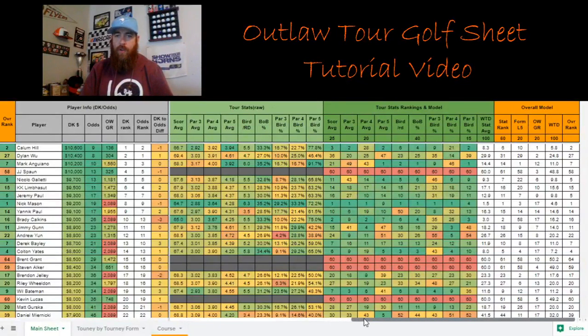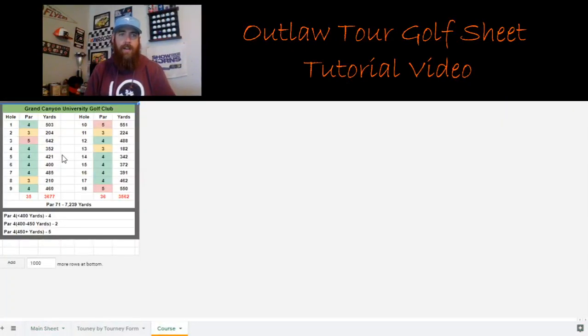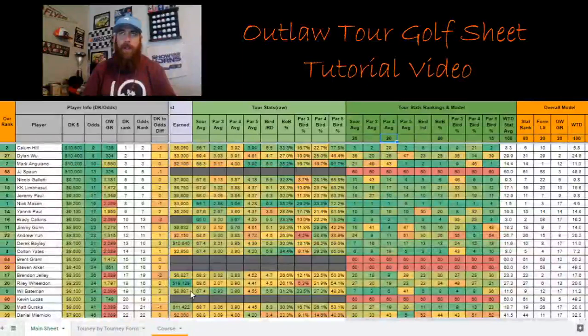Same as my PGA Tour sheet, there are rankings of those actual stats to put together in the model. I've got 25% on scoring average and 20% on par 4 scoring. The reason for that this week is the course — Grand Canyon University Golf Club. There are five par 4s that are 450-plus yards, three of them 480 yards or more. So par 4 scoring is going to be very important this week. I don't think scoring will be quite as low as we've seen the last few weeks, so avoiding bogeys and doing well on the par 4s is key.